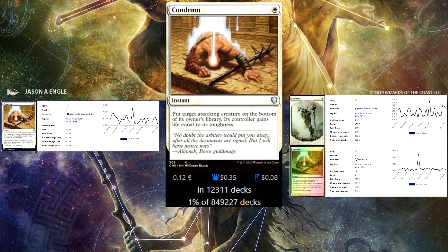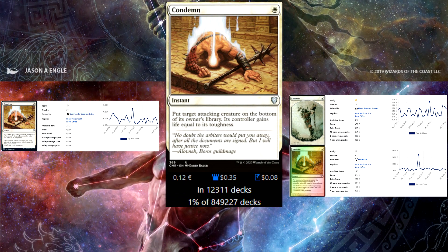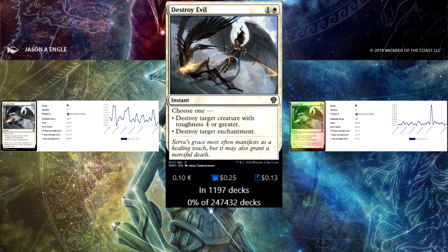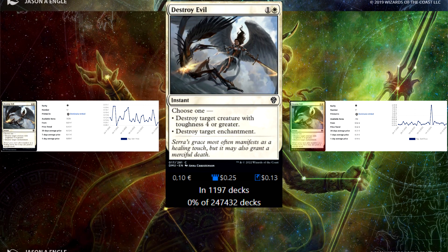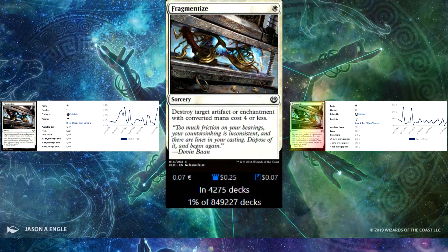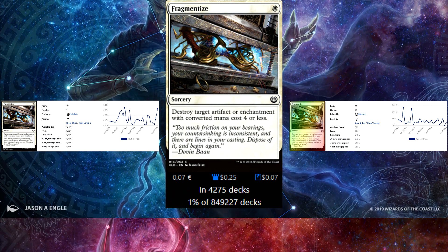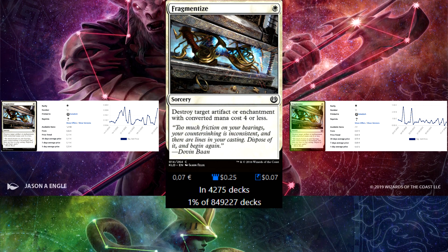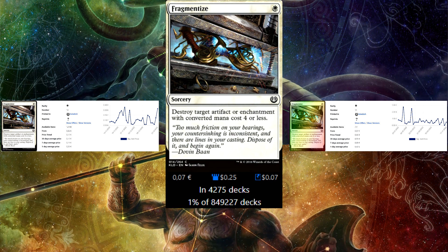Next up is Condemn, a slightly worse Swords to Plowshares. It has to be attacking, but it's a 1-mana instant so it's super cheap and super playable. Next up we have Destroy Evil — 2 mana instant, can destroy something with 4 or more toughness or an enchantment. It's a fairly flexible card, very usable, very playable and super cheap. It's super good against early Sol Rings and covers basically all enchantments you need to get rid of early — like Smothering Tithe, Rhystic Study, Mystic Remora. It can even get Thran Dynamo and basically everything you need early game for 1 mana. It is a sorcery and it has limitations, but for white this is premium.